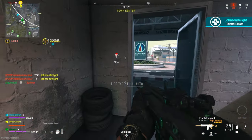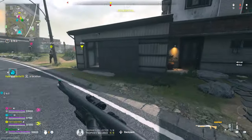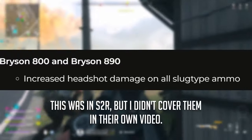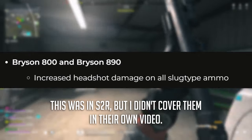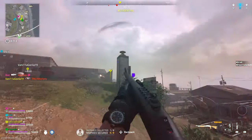The 890 is sort of like a less range version of the 800. The reason I'm covering these is because one of the last updates did give them a nice little buff to their headshot damage. So I want to talk about them in more depth and go over a best class or two and show you guys how they work in the game.